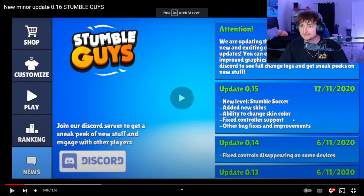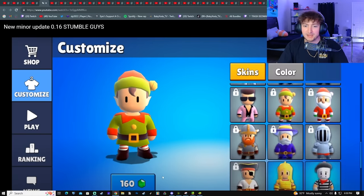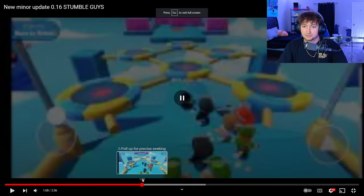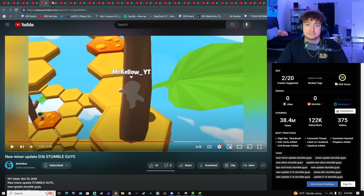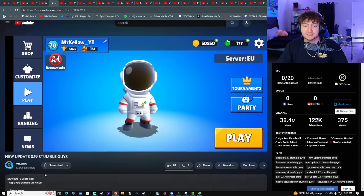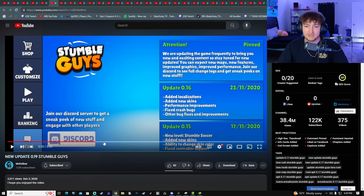Going to 0.16, we got new graphics, a clown, and Christmas skins — released at the end of November. There are regions added and the shop shows more gameplay. Nothing too crazy from this update. Moving on to 0.19, there are tournaments — a huge update released December 3rd, 2020. Patch notes show localizations, new skins, and bug fixes.